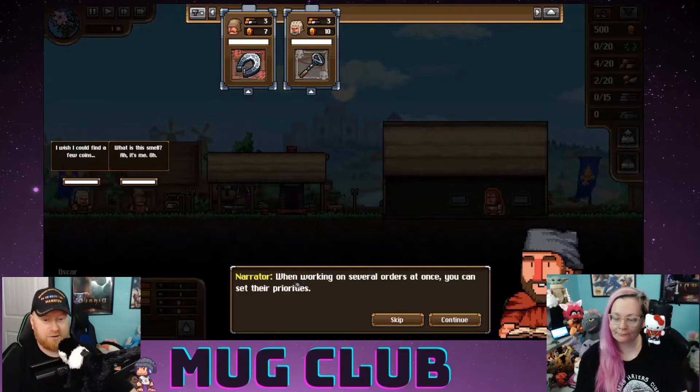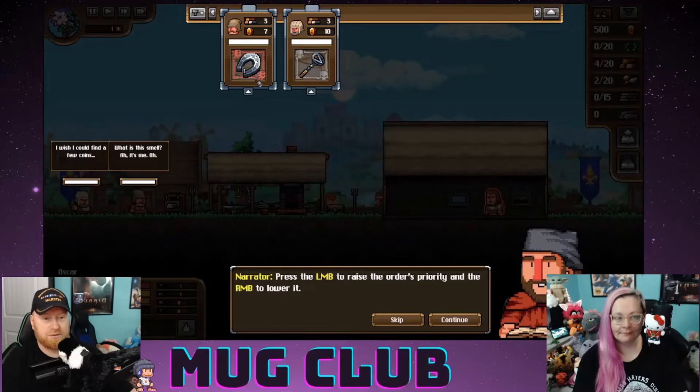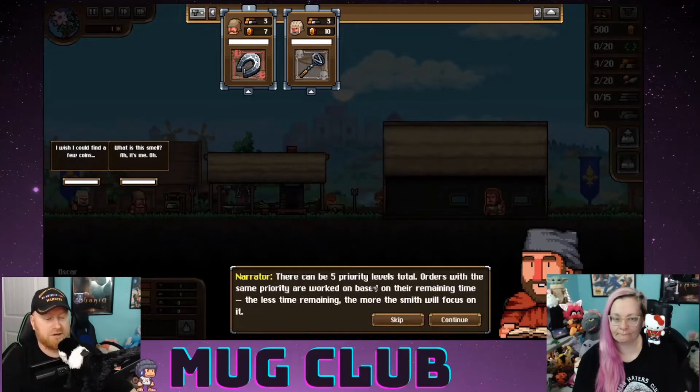Working on several orders at once, you can set their priorities. Press the left mouse button to raise the order's priority and the right mouse button to lower it. There can be five priority levels total. Orders with the same priority are worked on based on their remaining time — the less time remaining, the more the smith will focus on them.